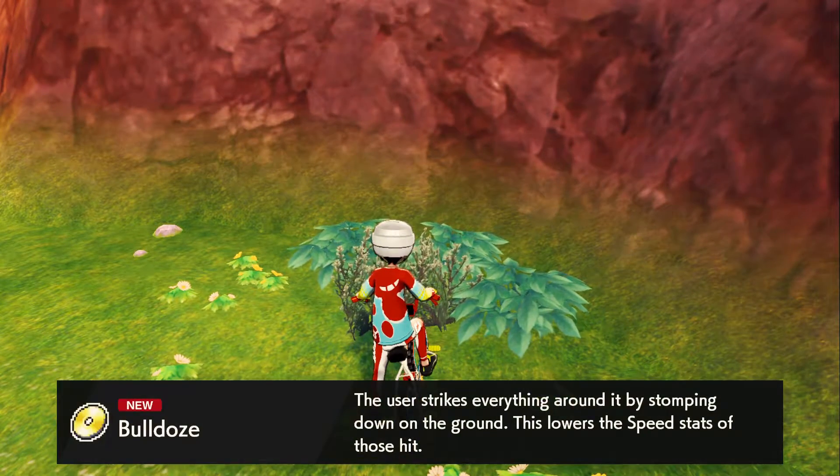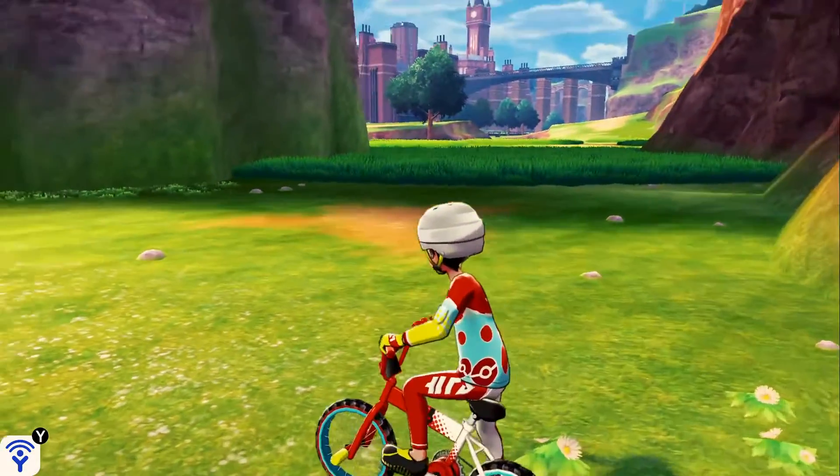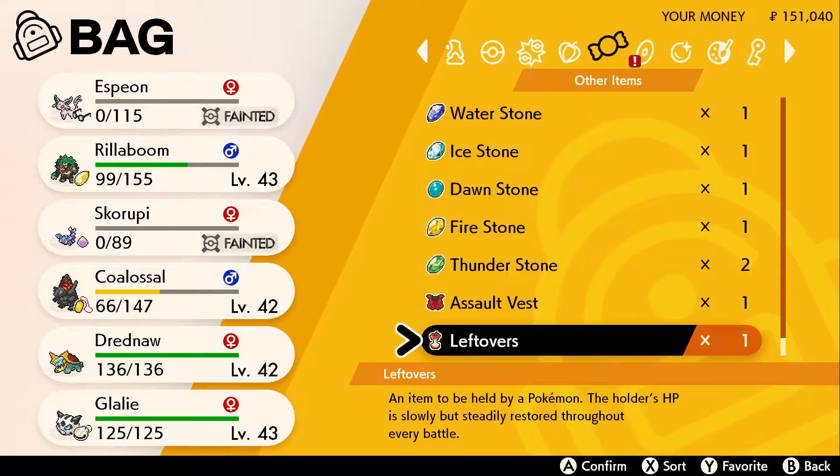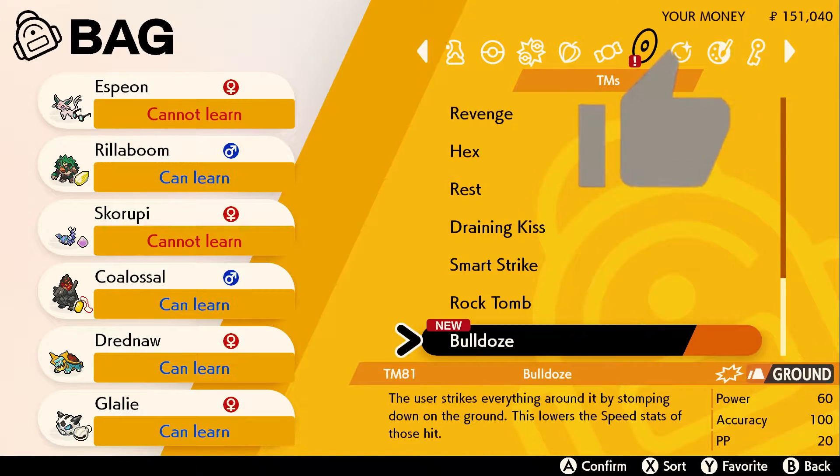It is as simple as that. Bulldoze is a good alternative for ground type Pokémon to have a strong move if you don't have a chance to get Earthquake yet. I hope the video has been helpful.